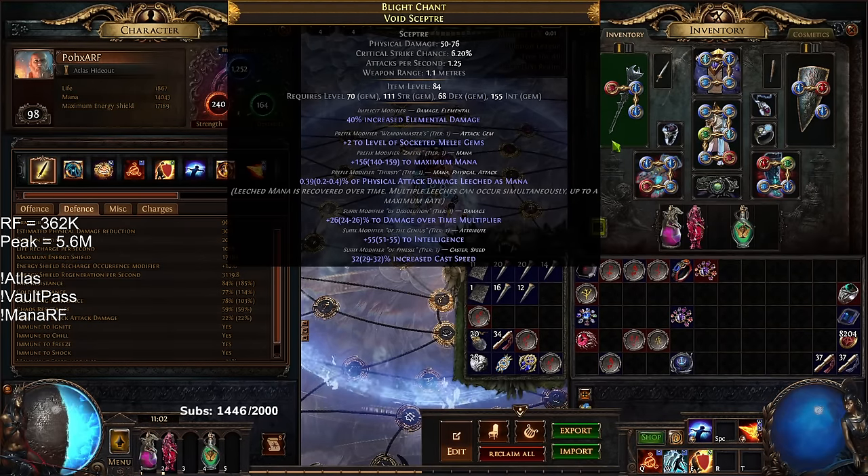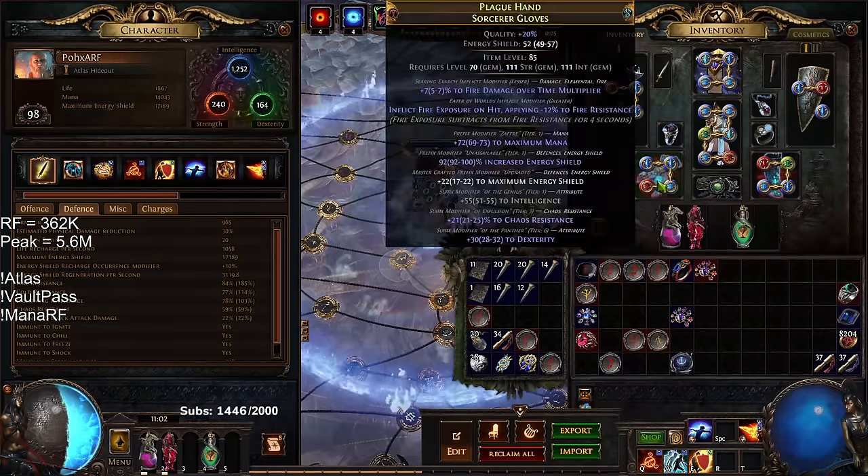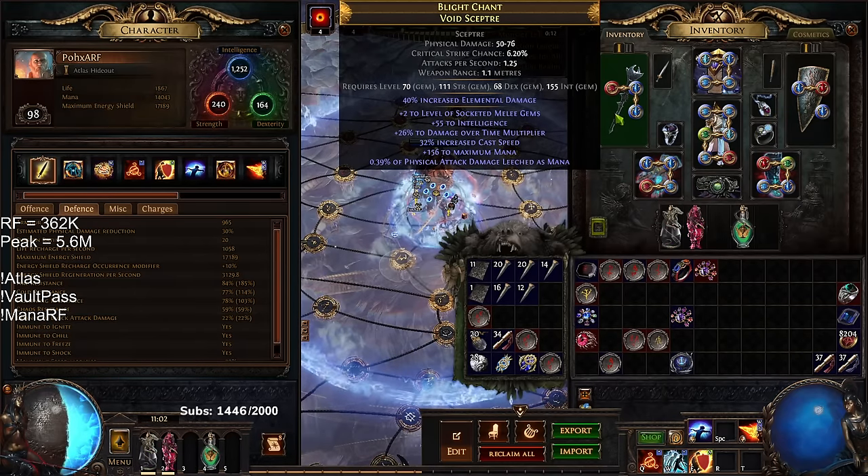Your Scepter — you want something with probably double dot multi and int. The reason I have cast speed is to make the build feel better because I'm using Scorching Ray and Flammability. For your prefixes, you probably want mana, hybrid spell damage with mana, and then probably spell damage or fire damage.